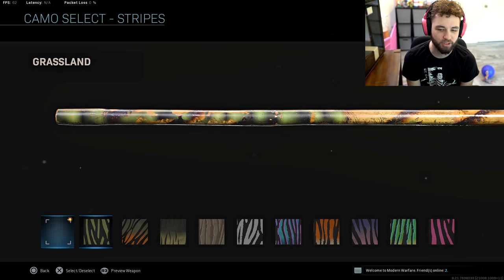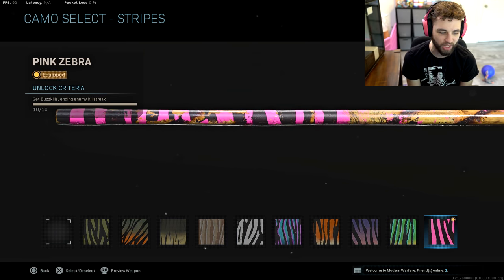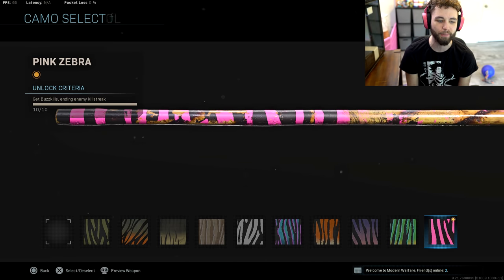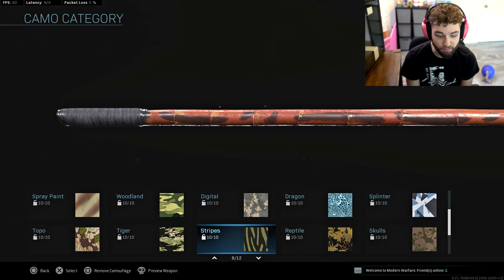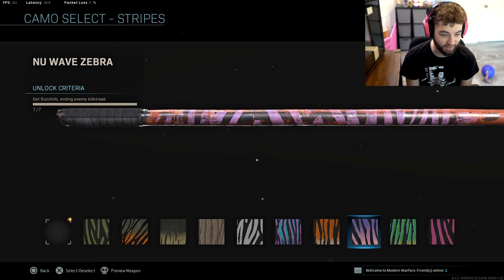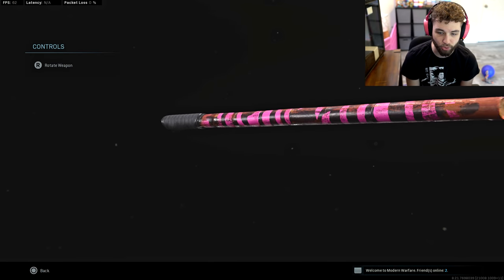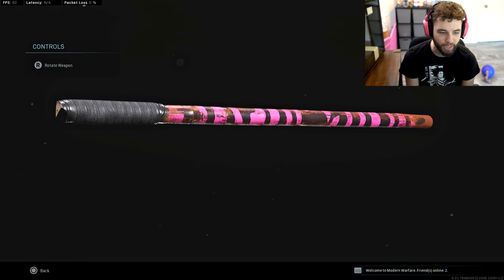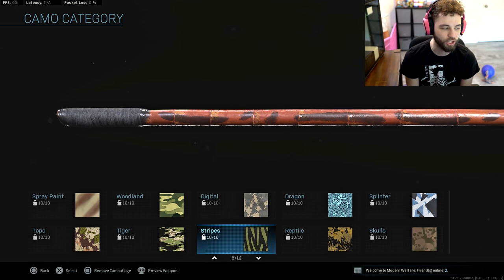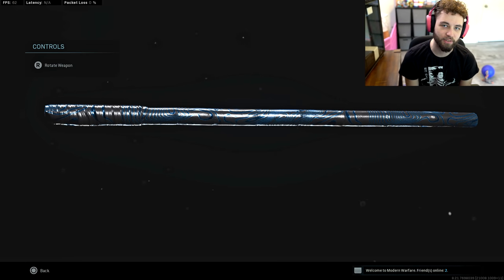When you go over here and look through all the other camos, they do not go over top of this stick very well at all - it's very strange looking, not very clean. Usually you'd be able to fix something like this, but the stripes camo still doesn't fix it, it's still kind of broken. It seems like Damascus as a camo has a point where if anything is covering it or has any dirtiness to it, Damascus will not actually show the rainbow part - instead you only get blue squiggly lines.